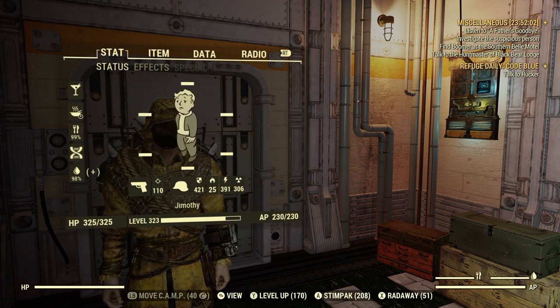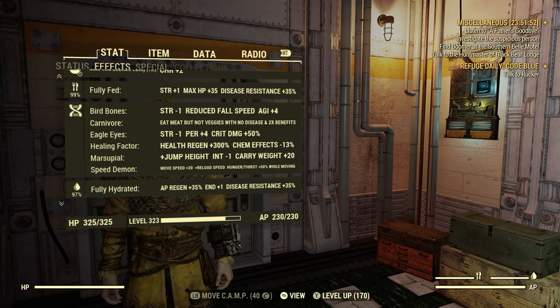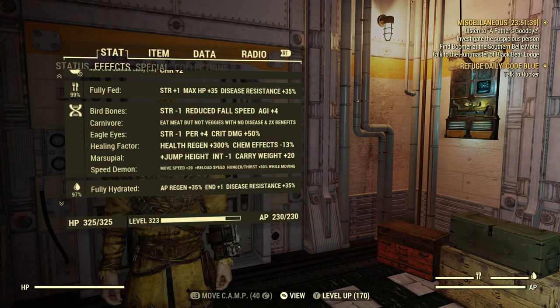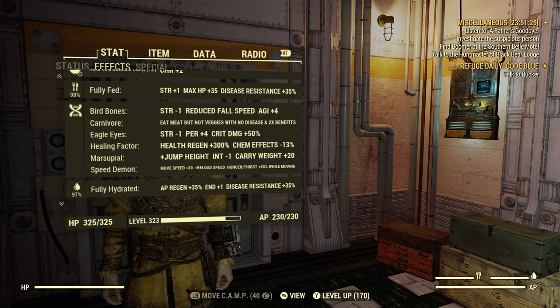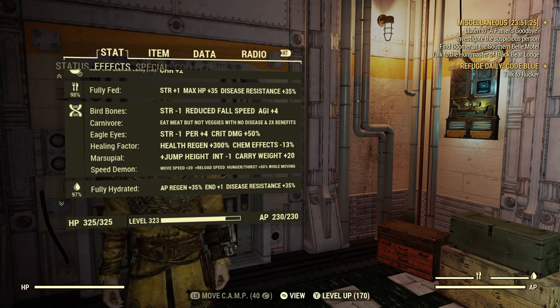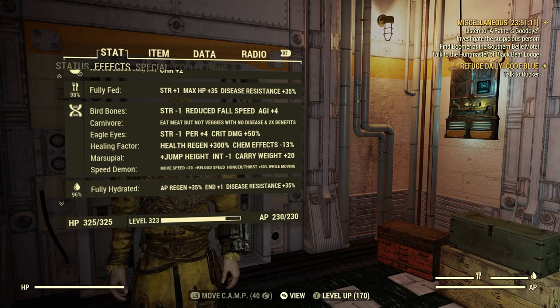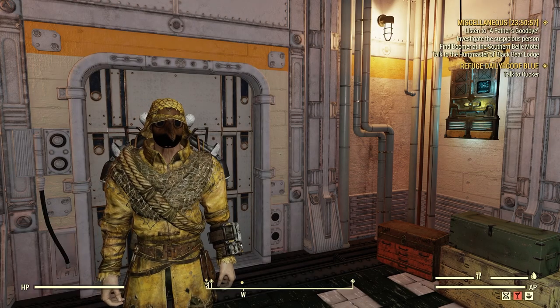Let's take a look at my stats. These stats never change. I have Bird Bones: strength minus one, reduced fall speed, agility plus four. Carnivore: eat meat but not veggies, no disease and two times the benefits. Eagle Eyes: strength minus one, perception plus four, crit damage plus 50%. Healing Factor: heal regen plus 300%, chem effects minus 13%. Marsupial: plus jump height, intelligence minus one, carry weight plus 20. Speed Demon: move speed plus 20, reload speed, hunger and thirst plus 50% while moving.